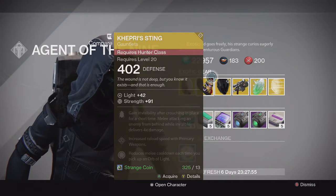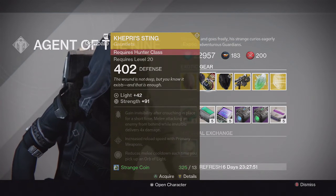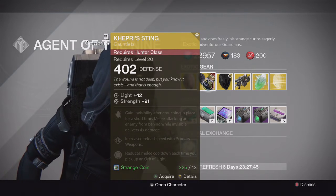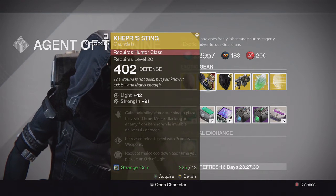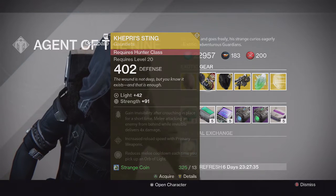For the Hunter we have the Kepri Sting Gauntlets. This is a new one that came out in House of Wolves. It has: gain invisibility after crouching in place for a short time, melee attacking an enemy from behind while invisible delivers four times the damage, and increased reload speed with primary weapons and reduced melee cooldown each time you pick up an orb.